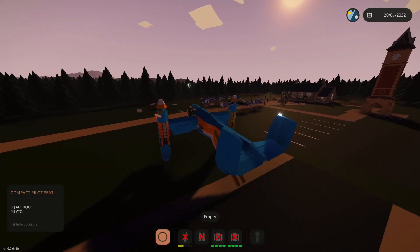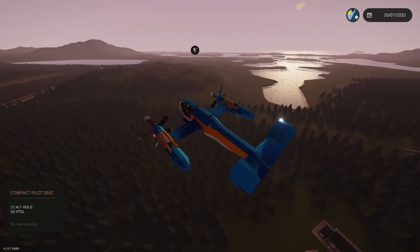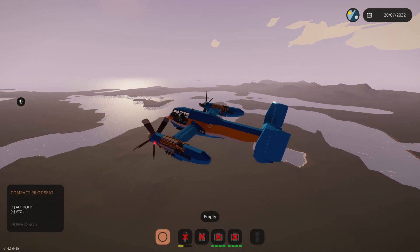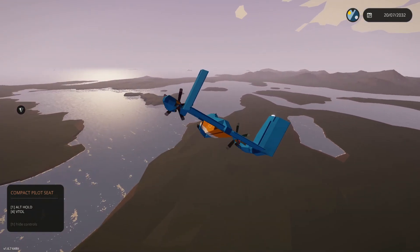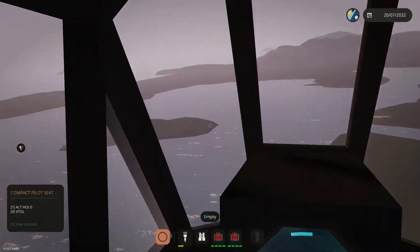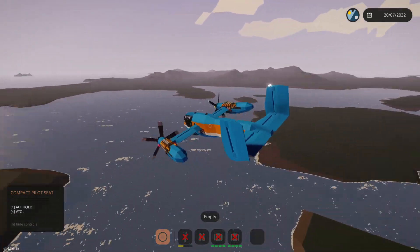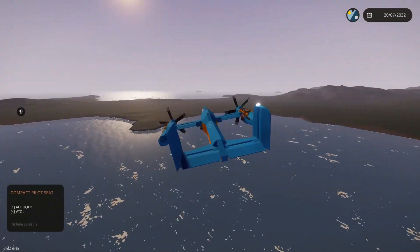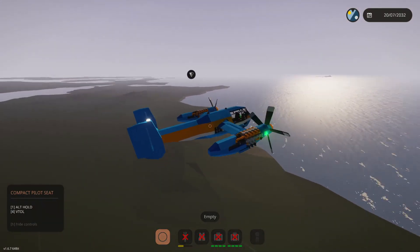Wait, is that a crate? I was looking at that island and now I see something in the water that looks like a crate — but it could just be a bit of land sticking up. Yeah, I think it's just land. Let's come in and swoop down. Yep, just a bit of land sticking up. Wow, what a trick — now they've got me thinking everything is crates.